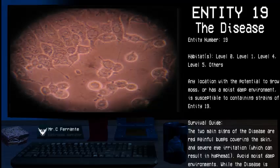Habitats: Level 0, Level 1, Level 4, Level 5, and others. Any location with the potential to grow moss or has a moist, damp environment is susceptible to containing strains of Entity 19.